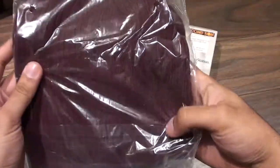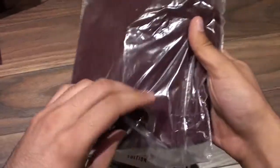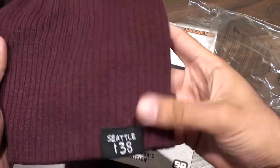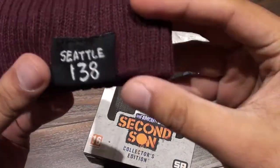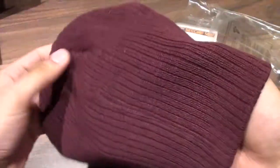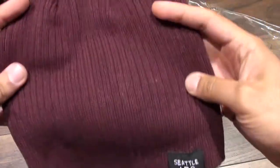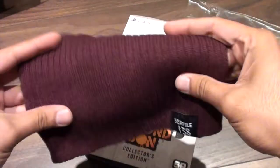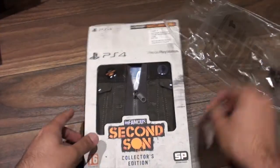Looks like we're starting with a hat. There's not much I could really show — it just looks like a standard hat, but it's got the Seattle 138 on it. The material's okay. It's just a standard beanie, I guess it's one-size-fits-all.